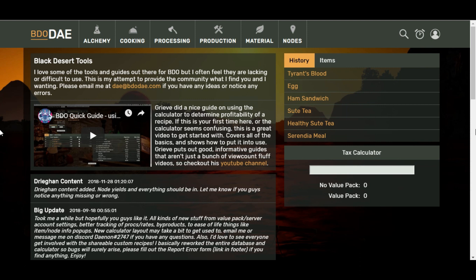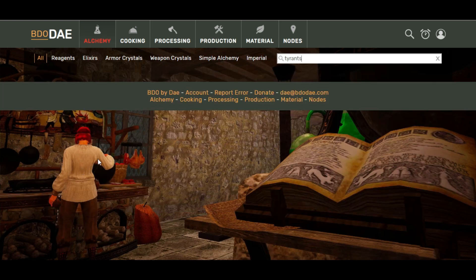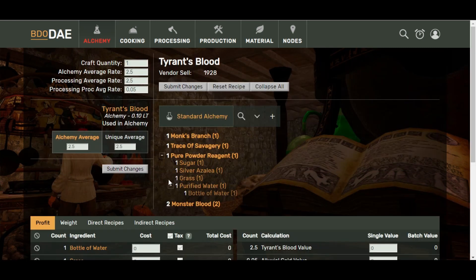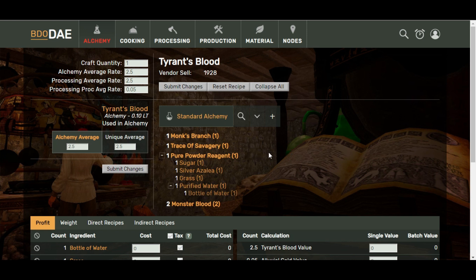The one thing it doesn't factor in is the time taken to sell. To give you an example of just how good this website is, I'm going to show you some alchemy calculations. If we go into alchemy and look at Tyrant's blood — Tyrant's blood requires traces of savagery, tier two monster bloods (which if you hover over will tell you exactly what they are: bear, troll, ogre, yak), monk's branch, and pure powder reagent. It also drops down and tells you how to get the pure powder reagent if you want to process that from level one up, which in terms of making profit I would highly suggest doing.